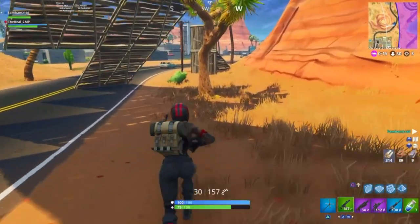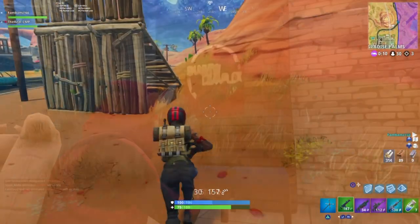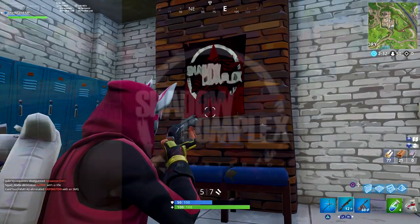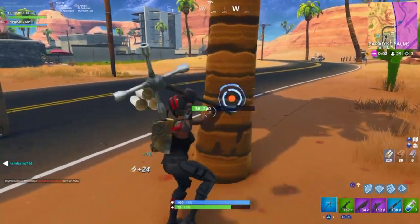Our next poster is yet another reference to another game Epic Games created, called Shadow Con. This poster can be found in the house next to Flush Factory.